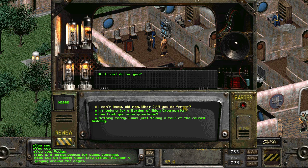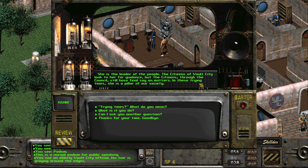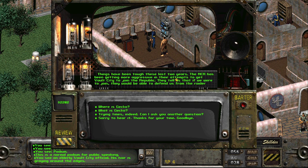What can I do for you? What's your job here? I'm the Senior Council Member - I oversee the council meetings. Then what does the First Citizen do? She is the leader of the people. The citizens of Vault City look to her for guidance, but the council still has final say on matters. Trying times? Things have been tough these last two years. The NCR has been getting more aggressive in their attempts to get Vault City to join the Republic. They tell us that if we were to join, they would defend us from raider attacks. These raider attacks have become more brutal. On top of all that, we have ghouls and Gecko contaminating our groundwater.